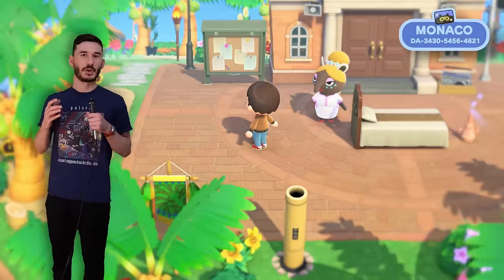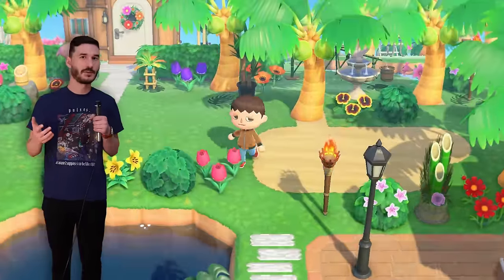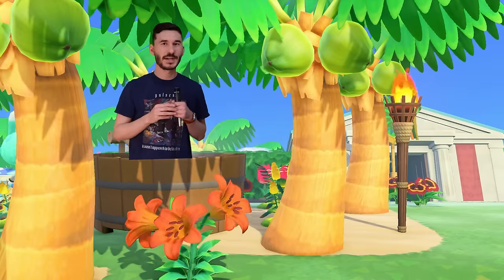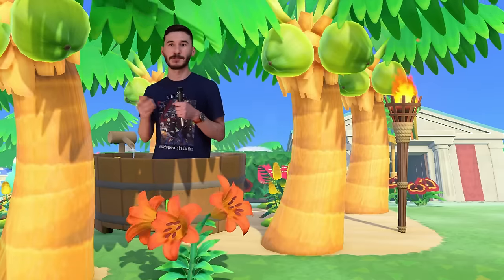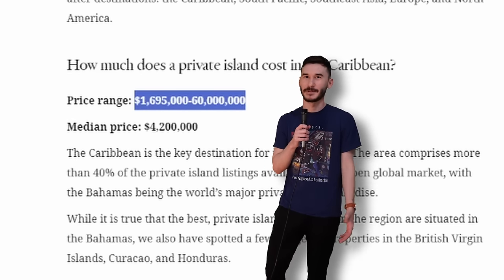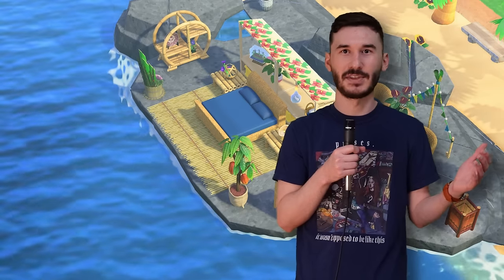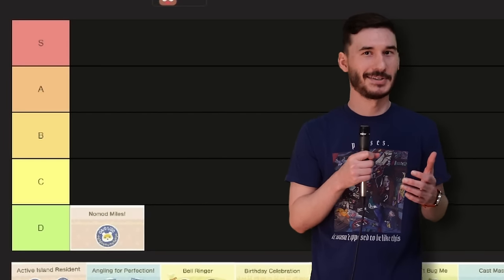First up are the Nook Miles that you get right when you start off the game — essentially a tutorial for the Nook Miles system. It's a freebie, you don't really have to do anything for it. But this would require me to move to a deserted island, which I would have to own and also name myself. Financially, I don't think I can swing that. A private island costs like a million bucks at minimum, and I'm not a survivalist. This one's going to have to go into D tier.